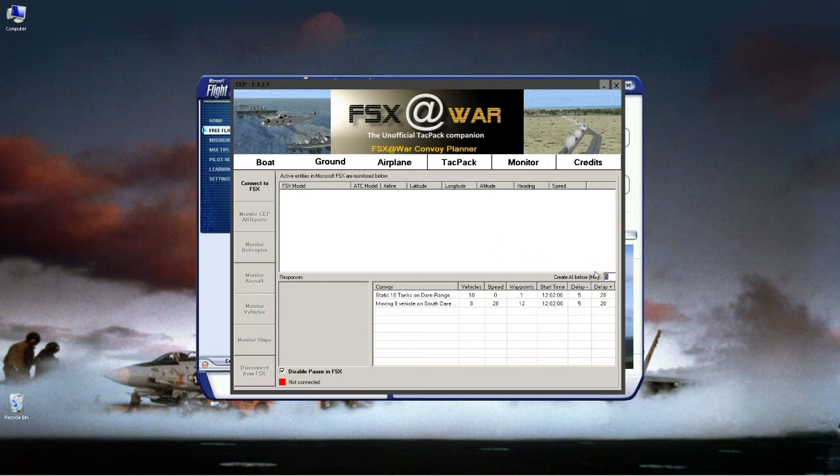The delay setting — plus or minus 20 seconds — randomizes how the vehicles move to look more realistic. I generally don't touch this. Next, just like with the ships, connect to FSX and wait for the green square. I've loaded Bob from Orbex to walk around and look at things. Once connected, we're ready to go.